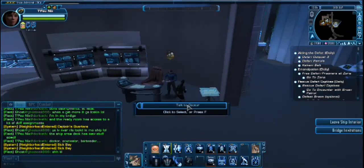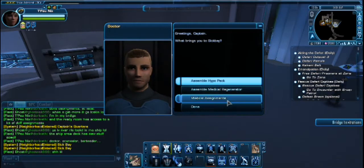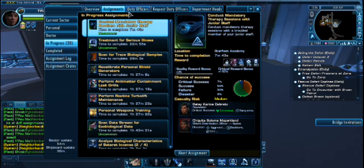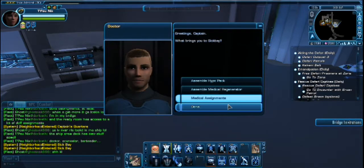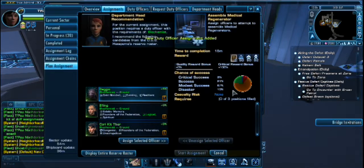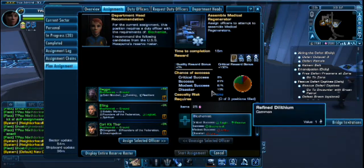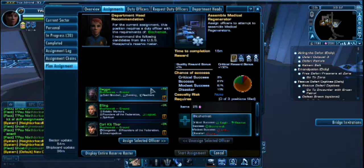I am now in sickbay and I can talk to a doctor. I can assemble an IPA pack, assemble a medical regenerator, or go into medical assignments - there are quite a bunch of them. I have already 20 assignments in progress and I spent all my points on that, so I can't start anymore. For 25 Dilithium I can get 2 medical whatever.